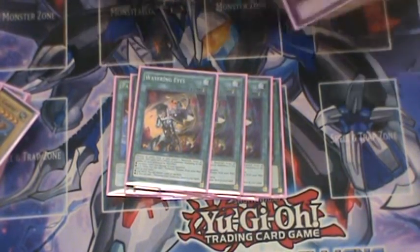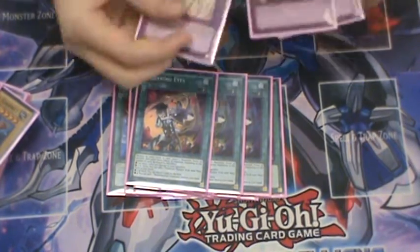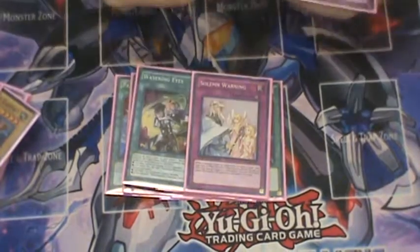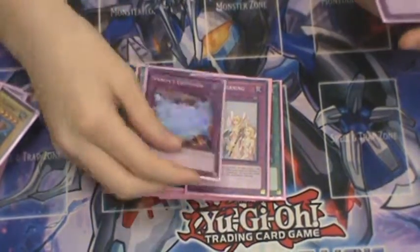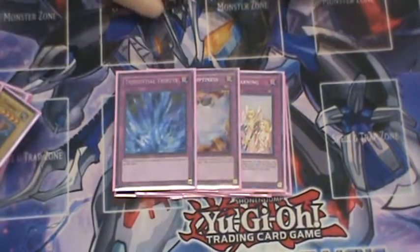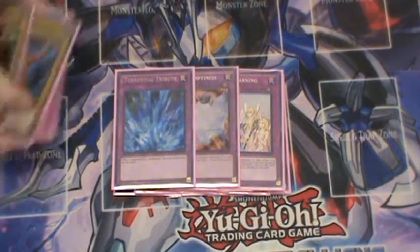Next I play a series of three traps — all staple cards limited to one: Solemn Warning, obviously, Vanity's Emptiness, and Torrential Tribute. That completes the 40-card main deck.